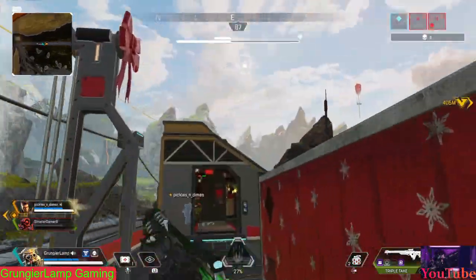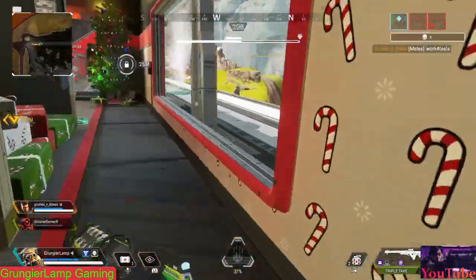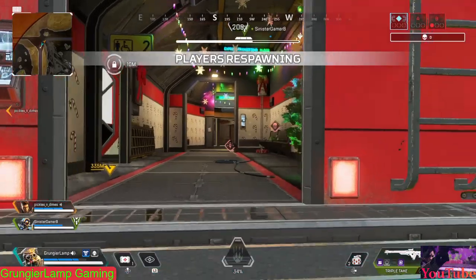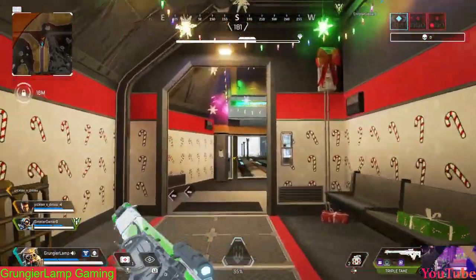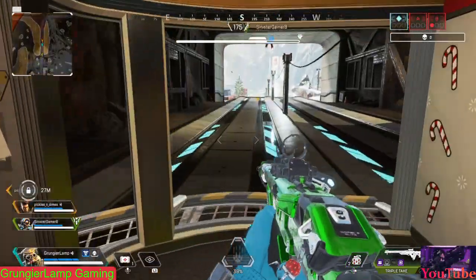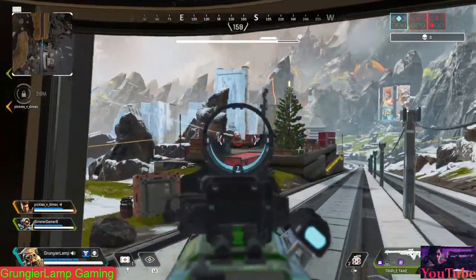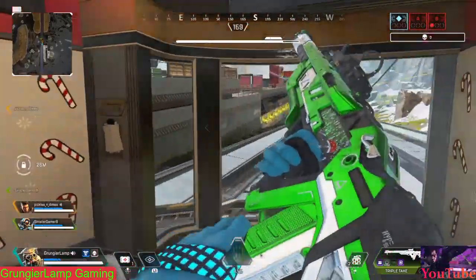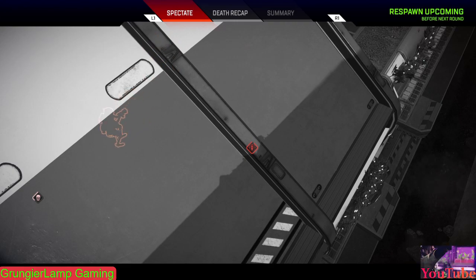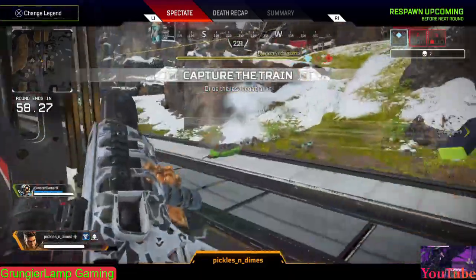The respawn wait is usually about 15 to 30 seconds depending on where the train is, as they tried to space the stops equally. Around the train there are Octane jump pads that let you do supersonic jumps — really useful if you're outnumbered and want to prolong your survival, or if you fall off the train and need to get back on. Honestly I like the train concept and I love how they did this event.